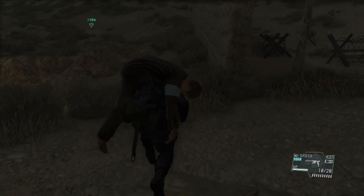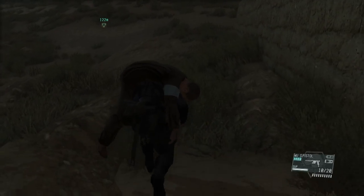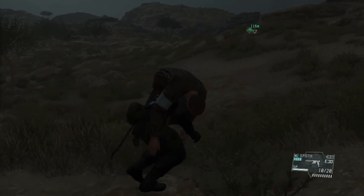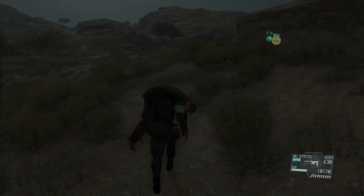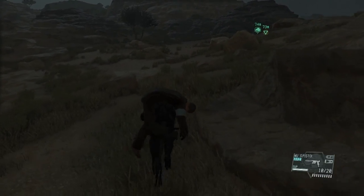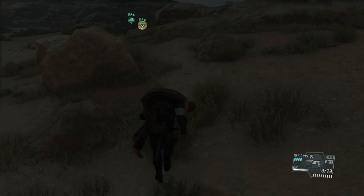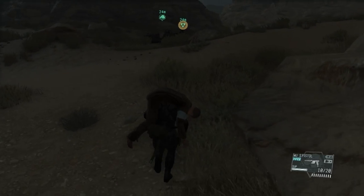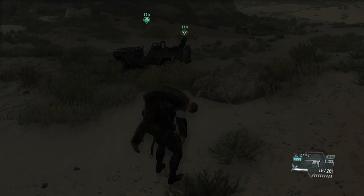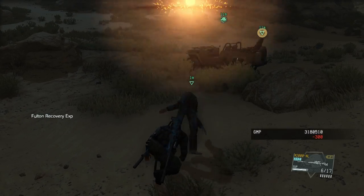Watch out for the guy on the left, on the other far side of the road. Sometimes he just turns around this way, so if you're running he might spot you — be careful about that. We don't actually need to get him all the way back to our jeep because nobody else is there; we can just extract him now. I just want him to be safe. You never know where soldiers will actually be looking, or if some random patrol you didn't see will spot you. Now that we have him, we can actually Fulton him out. I finally got the wormhole upgrade for the Fulton, which is a little bit ridiculous, but it makes it so you can extract people pretty much anywhere. Down he goes.